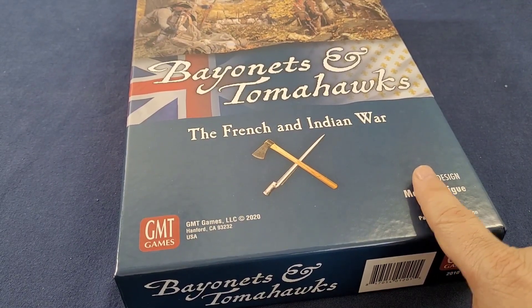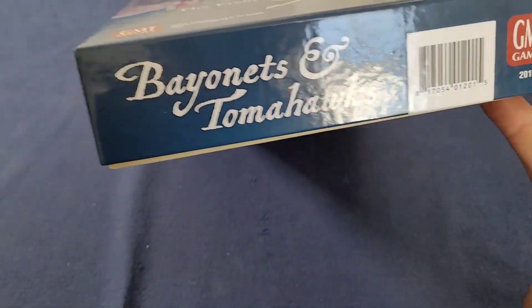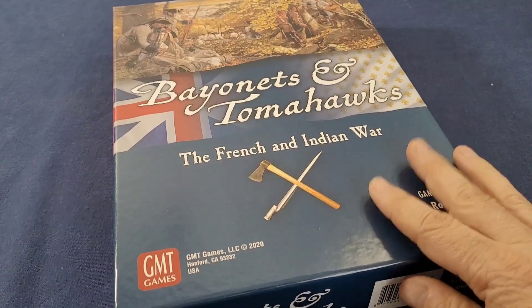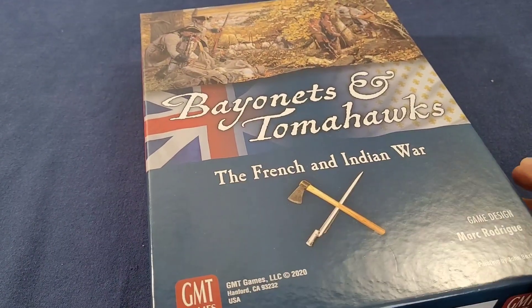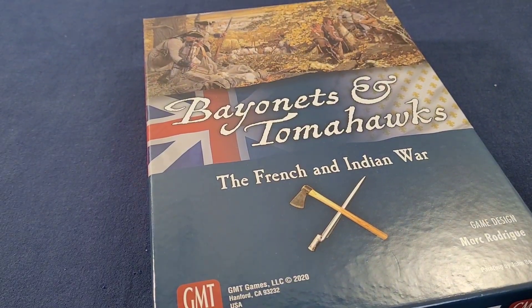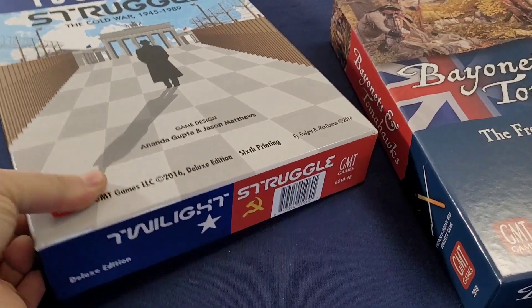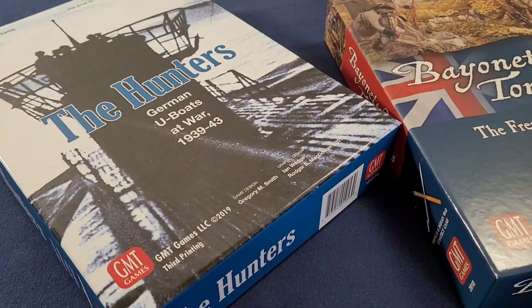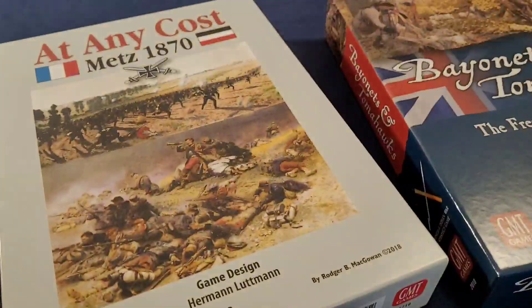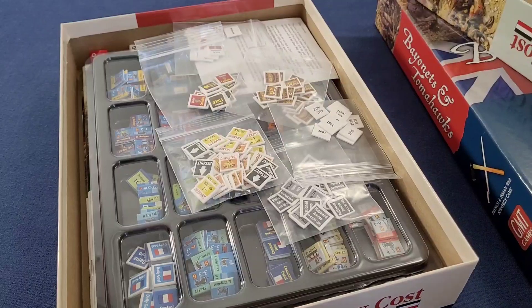First, the airing of grievances: it's a mounted map in a two-inch box, which wouldn't normally be bad, but there are a lot of various tokens in here that you really want to sort nicely and compartmentalized. The upshot is your GMT tray counter isn't going in there, and that's annoying. With Twilight Struggle, no problem because all the counters are the same. The Hunters — no problem either, no mounted map.